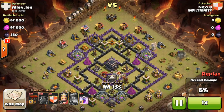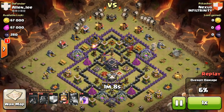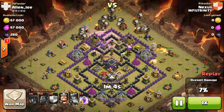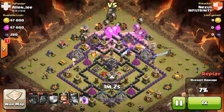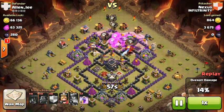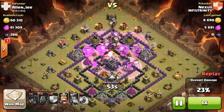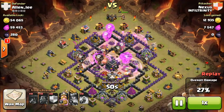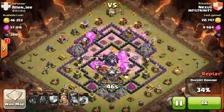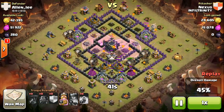He's going to start by dropping four lava hounds up top to get those defenses attacking them — those teslas, those air mines, those air bombs, and those air defenses most importantly — so he can let his balloons fly. Those lava hounds split, turning into lava pups, and they still draw the attention from the X-Bows and all the other defenses, leaving his balloons plenty of time to attack. Make sure you drop your rage spells right where the balloons are going, not where they currently are. He does it very nicely here, wiping through this base top to bottom. Those balloons stay pretty on course, and after that the last air defense goes down.